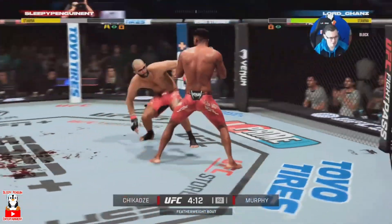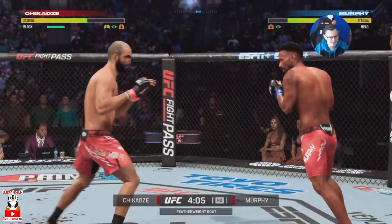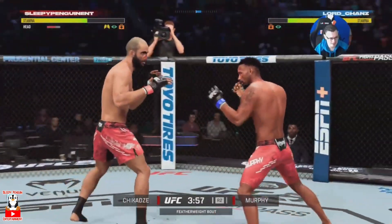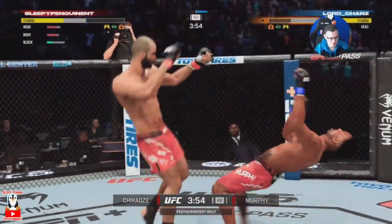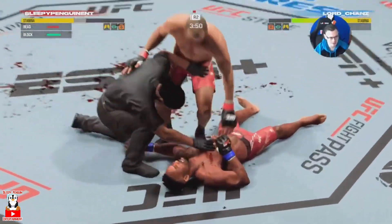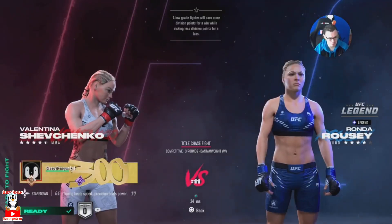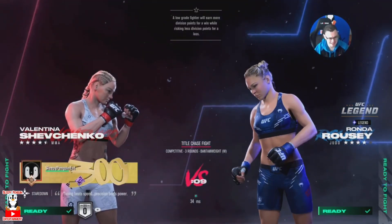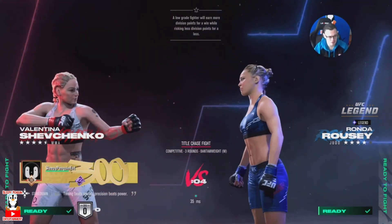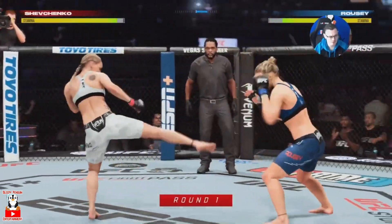We can't get the finish — we get reversed, so a very poor first matchup of the season. He gets back to his feet; not sure why he decided to do that. We stand in front and bait him in with lack of activity, moving him right into a jumping knee. That landed very nicely — a good tactical move to get that one off, and we take the fight.